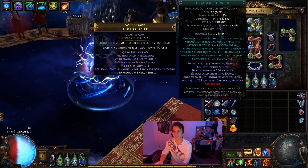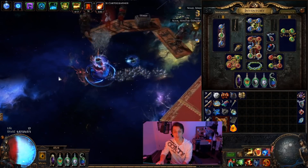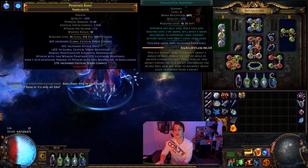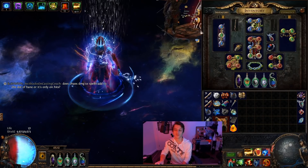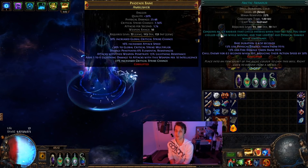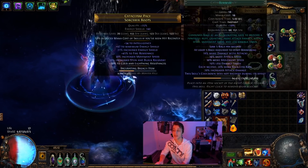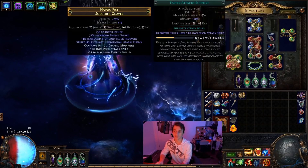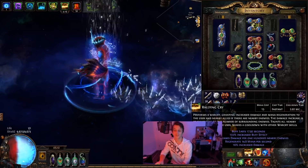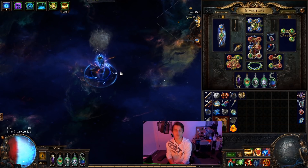We've got lightning strike linked to awakened ancestral call, inspiration, damage on full life, and lightning damage with attacks. I might try playing around with multi-strike as well but you need a lot of attack speed for that to feel good. Over here we've got curse on hit and Assassin's Mark attached to Herald of Thunder and Storm Brand — this is purely for heavy bosses because it's on another bar, so we're almost never pressing Storm Brand manually. Through Herald of Thunder we're getting a bit of curse action but it's not super important to get this curse up anyway. We've got Enlighten, Arctic Armor, and Discipline — I had about 25 mana unreserved and figured the thickness of Arctic Armor plus a bit of extra chill was worth doing. Then Ice Golem, Precision, and Blood Rage with max level precision for the accuracy.